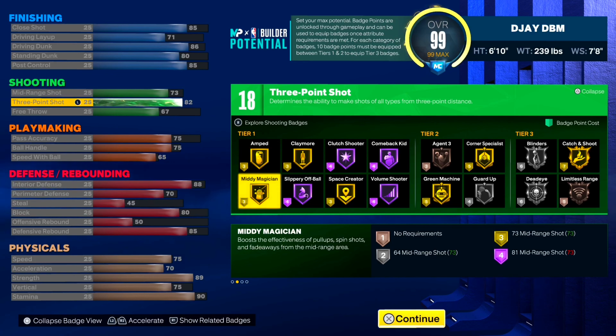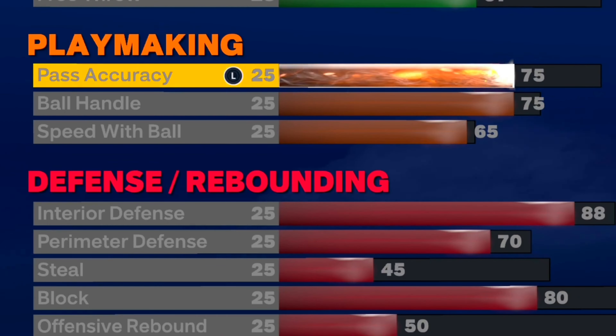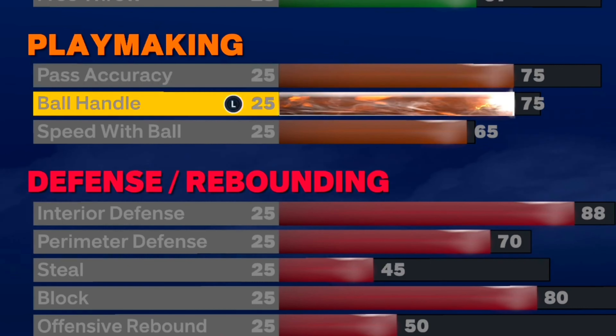Especially with that mini-magician badge — that comes in clutch, I'm not gonna lie. I went with an 82 three-pointer because Joel Embiid and Anthony Davis are kind of like the same player. Even though AD is more of a mid-range shooter and Embiid plays in the post more, they're both good from the mid-range, and I feel like they both shoot about the same from three — though Joel may be shooting a little bit better this year. That's why I went with a high 82 three.